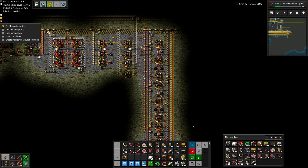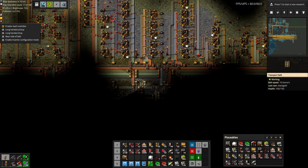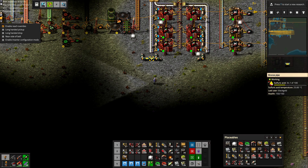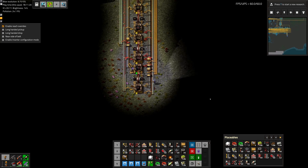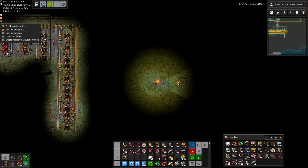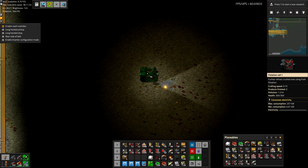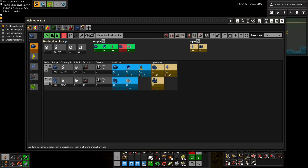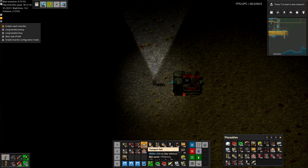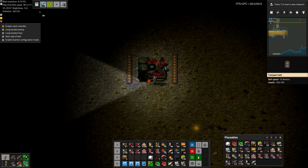We're going to need 40 of them, and we're getting there. Let's stop the research to try to catch up on resources here. Oh, we're finally collecting sulfuric acid again. Now we need somewhere random to build them — how about right here? These things are pretty large, unfortunately. We'll just set that to Saffrite. So we have a yellow belt going in, then a yellow belt going out, plus a belt in the middle for the geodes.